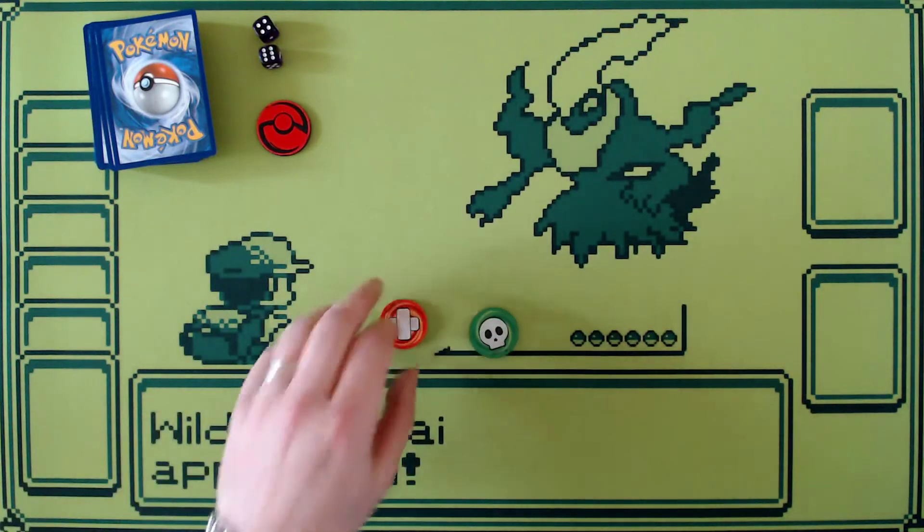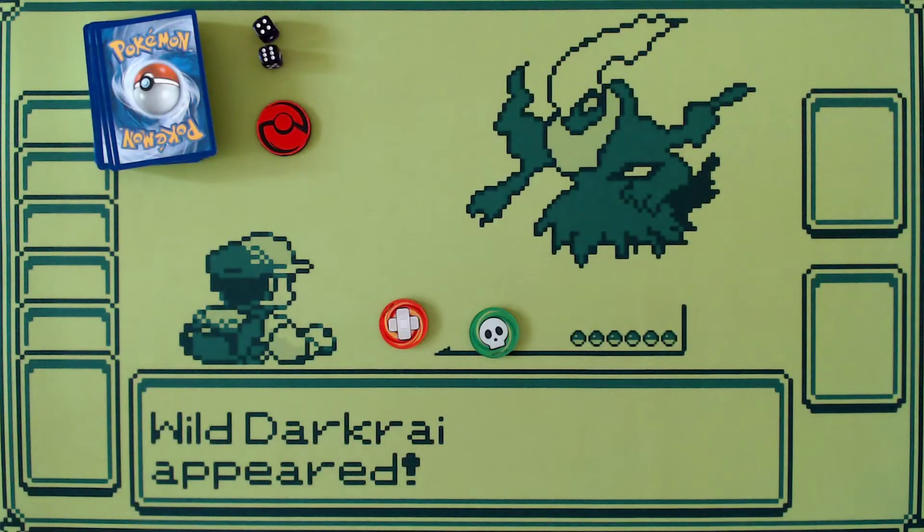The next thing you're going to need are some kind of burn and poison counters. Burn and poison counters don't have to be official burn and poison markers. They just need to be able to signify that your Pokemon has been burned or poisoned.